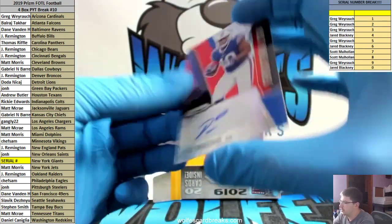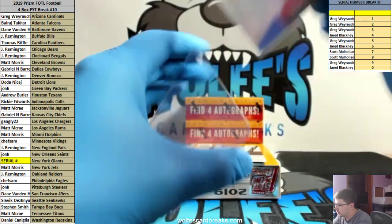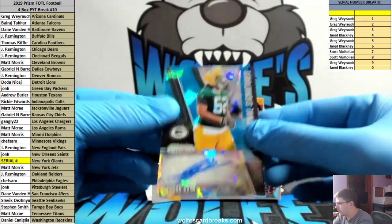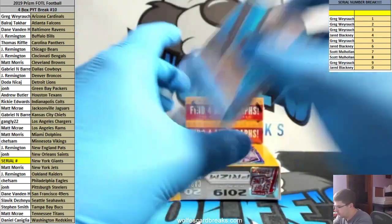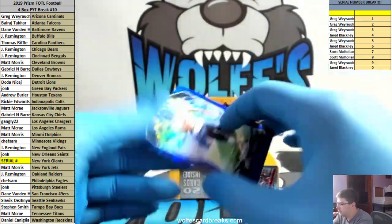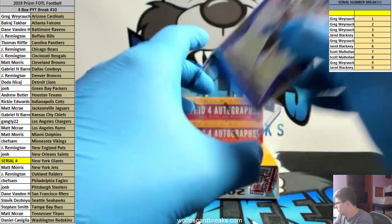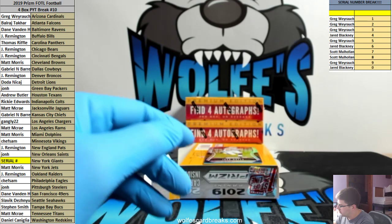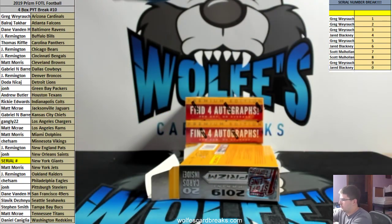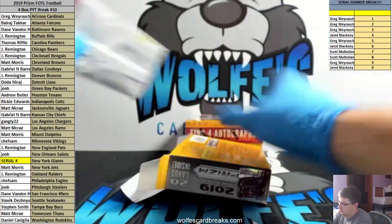First Off The Line exclusive, 17 out of 25, red shimmer - Devin Singletary for the Bills, J-Rim. Yeah, we can do iMac basketball after these couple of footballs. And 75 out of 99 Gary blue ice, Green Bay Packers. Tyreek for the Bears - blue shimmer, one out of 10, First Off The Line exclusive blue shimmer. Jack Doyle silver for the Colts.